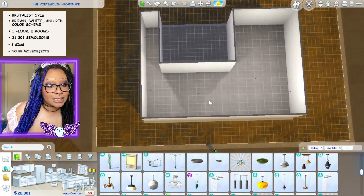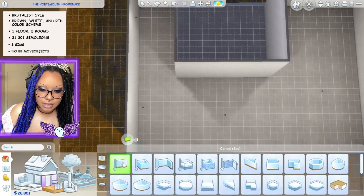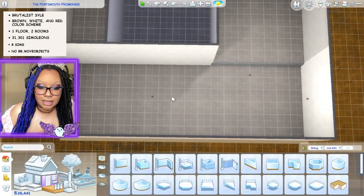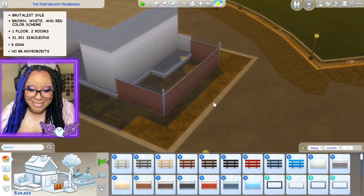This whole area back here will be kind of a communal bathroom. We cut this off and this whole area will be the sleeping area. All this is gonna be the living and kitchen — probably living here, kitchen here — and a dining area or something in one of these spaces.